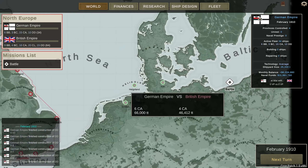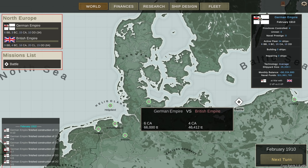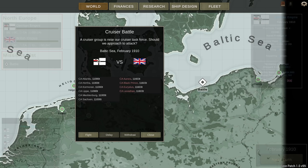We have a bunch of heavy cruisers - six of mine squaring off against four of theirs. We've got the Aurora, the Black Prince, the Urialis and the Leviathan against the Atlantis, Hertha, Comoran, Lippa, Mecklenburg and Saxon. Probably everybody is operating with cadet level crews, so nobody's going to hit anything. This should be amusing.